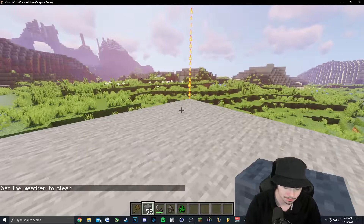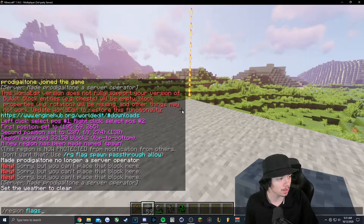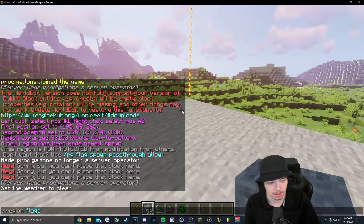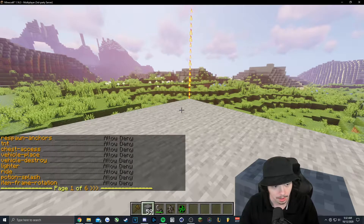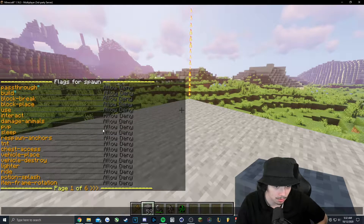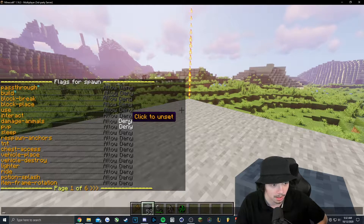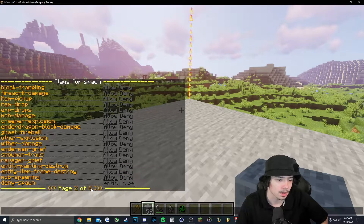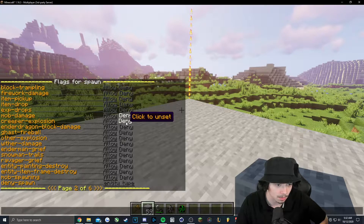So let's say you want to add some flags. Instead of having to type them one by one for your spawn, you can just type slash region flags while in spawn and manage everything right from here. If you want to disable PVP, just press deny on that. Maybe damage to animals you want to deny — you can turn that off. We'll also turn off mob damage and creeper explosion.